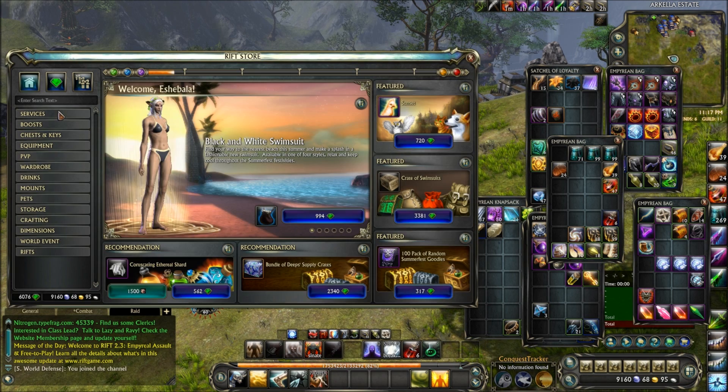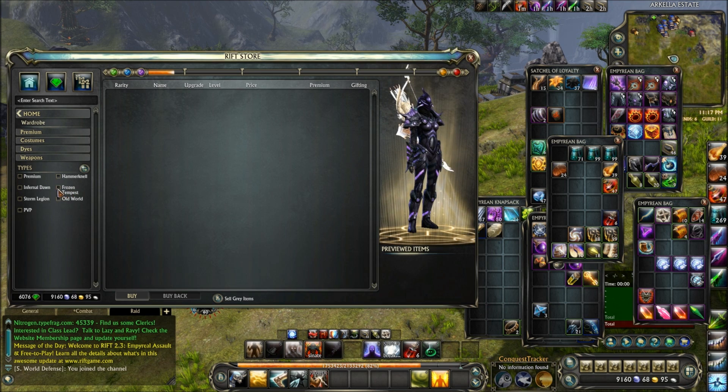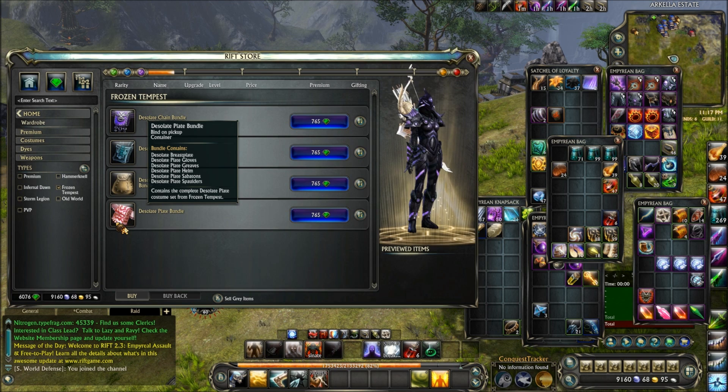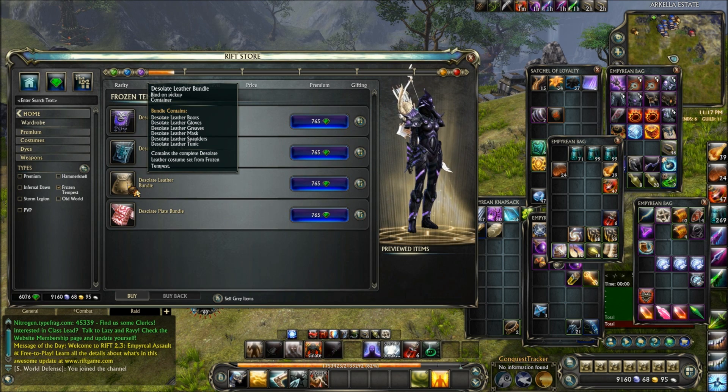Now to get the other part of the wardrobe set I have, go to Wardrobe and hit this little button right here to deselect everything and select Frozen Tempest — it's going to be the Desolate Plate Bundle. Every piece of gear on my character, except for the helm, is the Desolate Plate. The other item, my helm, is the Desolate Helm — the Leather Helm from the Desolate Leather Bundle.